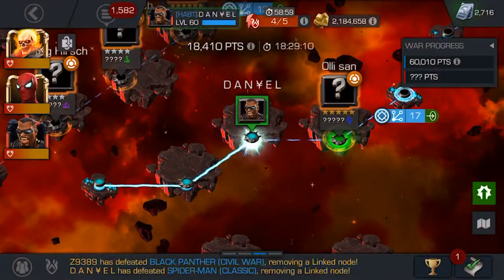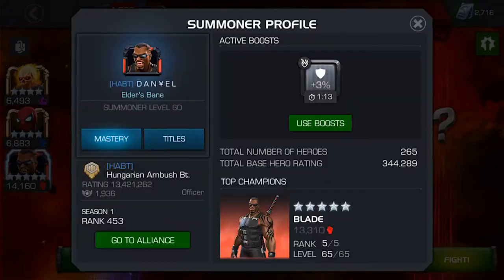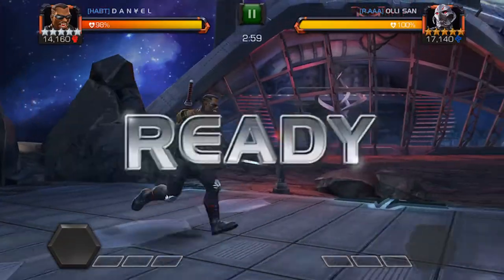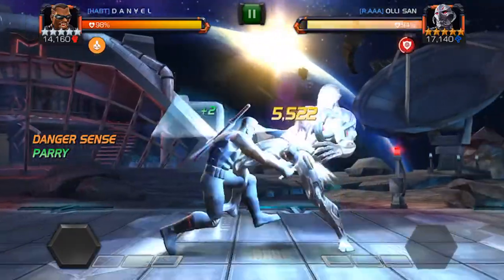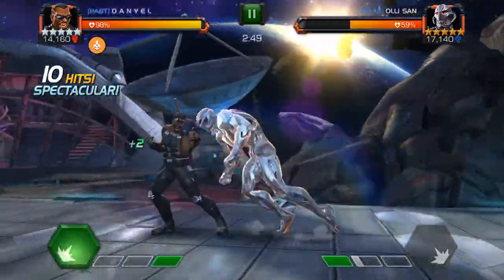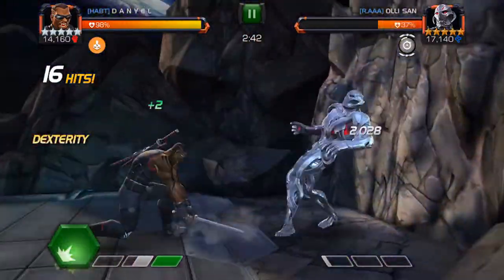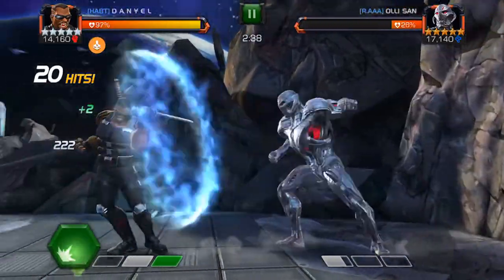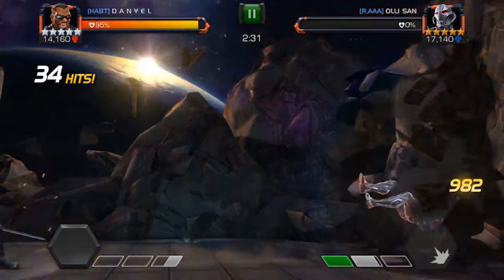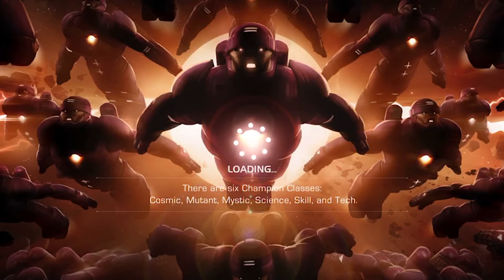The next one is Node 24 with the Regen and Buffet node, and this is a five-star unduped tech champion — either Ultron or Green Goblin. This time it is an Ultron. Even though Blade can bleed Ultron, it's just an easy fight. Danger Sense is on, so just a few hits on Ultron and he's down. It's quite easy with Blade, so the first section is done.